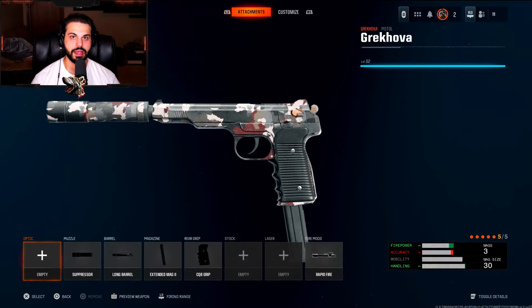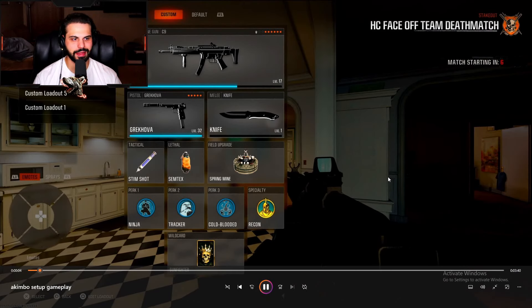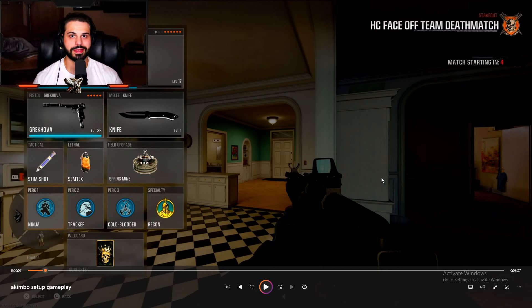I did record the actual footage of me unlocking akimbos in-game, but unfortunately there's no audio to it. The key thing is you have to reach level 32 — as you can see I've reached level 32 — and that's what you need to unlock the akimbos for that pistol.